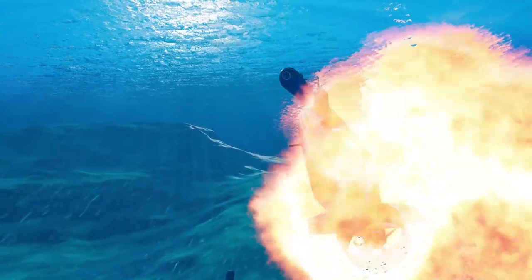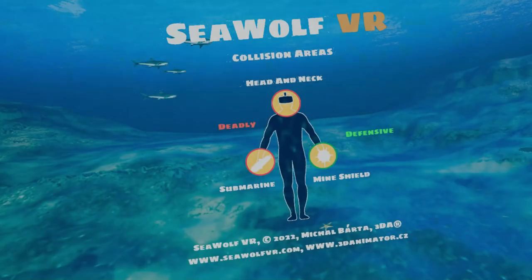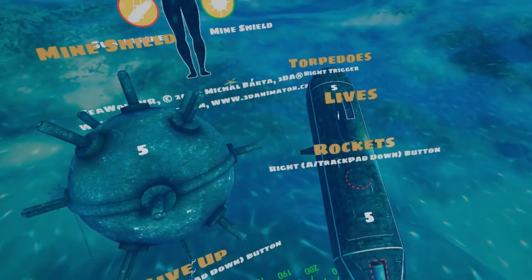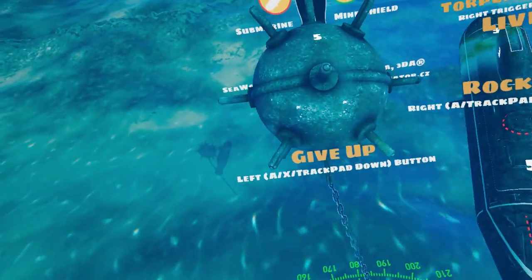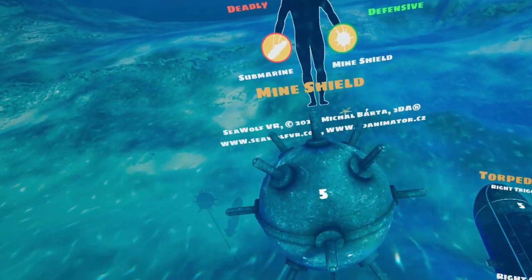I pay more than that when I tip for lunch. The game is set up so that your head and neck area are the targets that the enemies are trying to impact. This allows you opportunities to dodge and flex to get out of the way. Your left controller manages a mine, which is your shield against enemy ordnance.